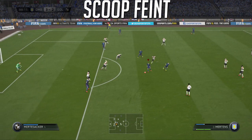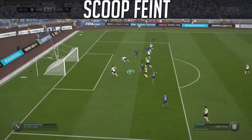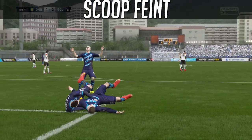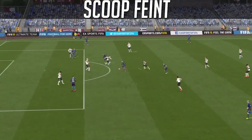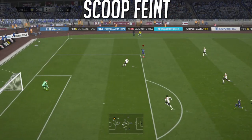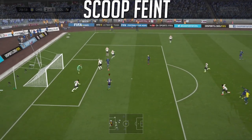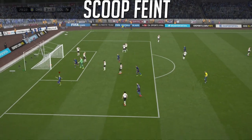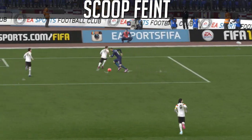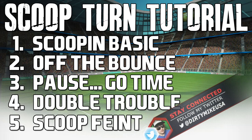Last up, we've got the scoop turn plus the body feint — equals FIFA goodness, and we're going at full speed. Look at Murdance working as we finish that on the near post. I enjoy the body feint as well as the ball roll as easy combination moves for the scoop turn. If you don't know how to do either, check the playlist — I've done a tutorial on both of those skills. I think they're extra effective when combining with a scoop turn; it's going to start your skill runs and you're going to look like you've got that real deal, that razzle-dazzle.